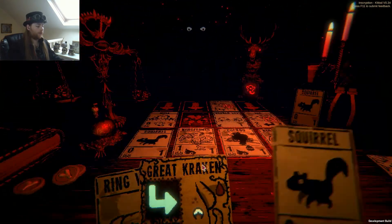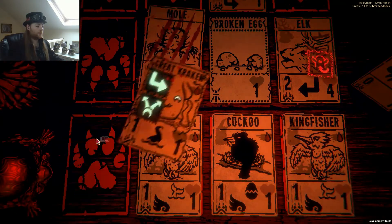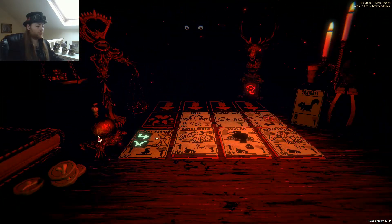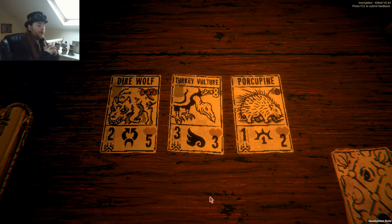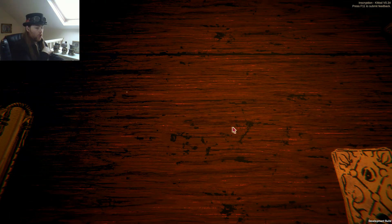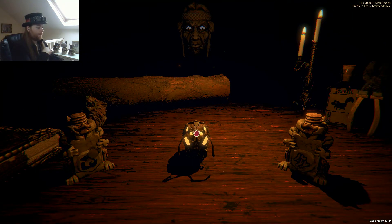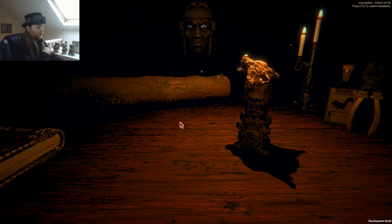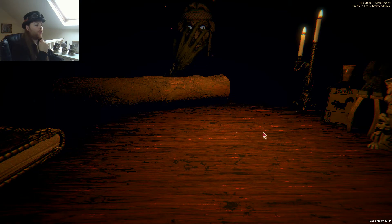Now I can summon the kraken. It doesn't make a difference. What do we get this time? Direwolf — pretty good. Turkey vulture — maybe? Too expensive in my opinion. Porcupine — always a godsend. Woodcarver. Bones are useful, they'll do for now.